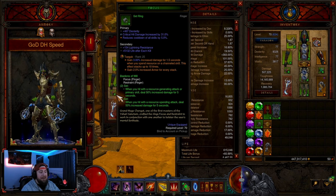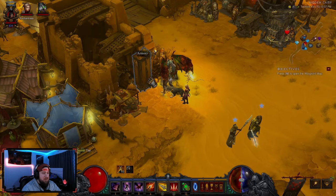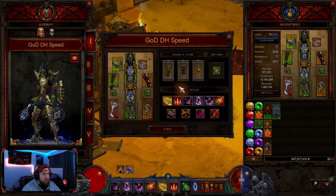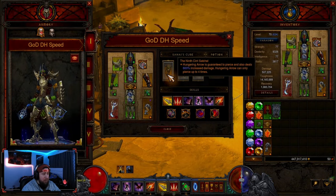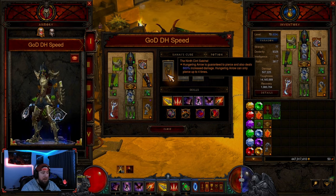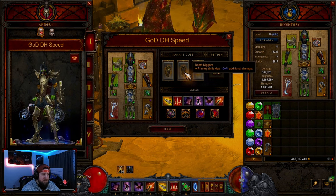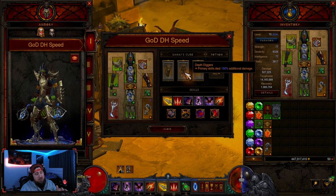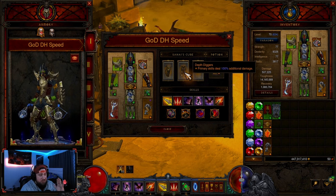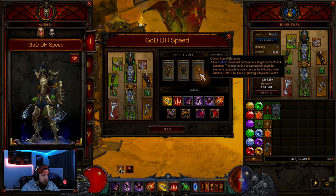More importantly with Taeguk, we get an additional armor stack every single time we use a channeled skill, which will be Strafe. In the cube, we've got the Nats's Satchel — of course, Hungering Arrow is guaranteed to pierce and does some increased damage. We've got Depth Diggers for primary skill damage at 100%. If you have the option, even in other builds, Depth Diggers is really easy to put in there because you get the full 100%. And then of course, Convention of Elements on rotation — we're going to be doing a lot of damage.